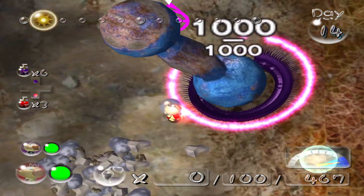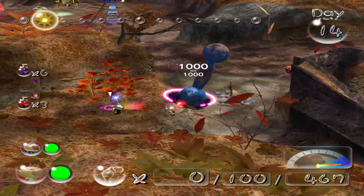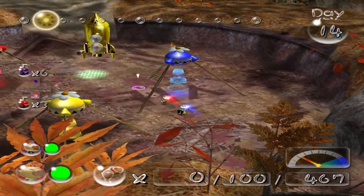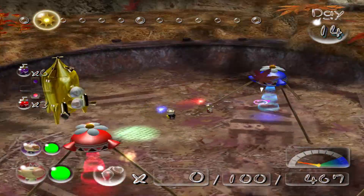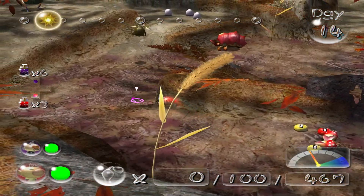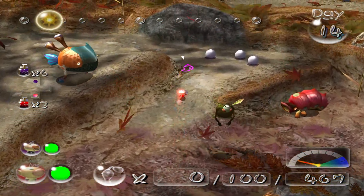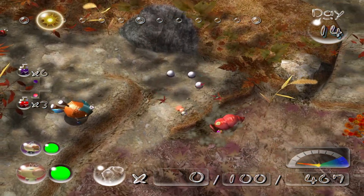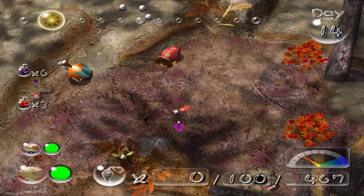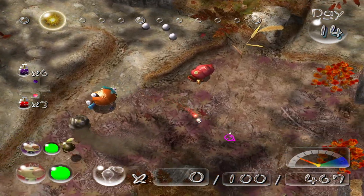I gotta do something while I wait, or I'm gonna feel like I'm wasting time. I'm gonna leave the president by the ship and take Olimar out to deal with the more dangerous enemies. I wonder if I can get these two enemies to kill each other — I think that'll be my goal right now. Can I get this to do something for me?